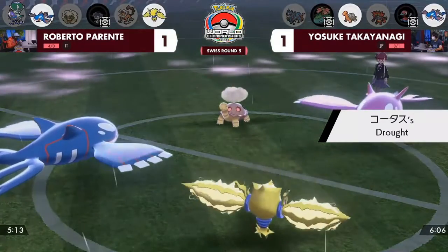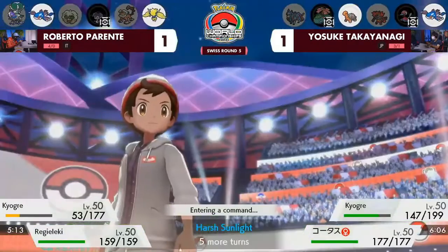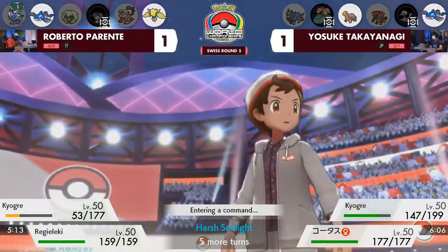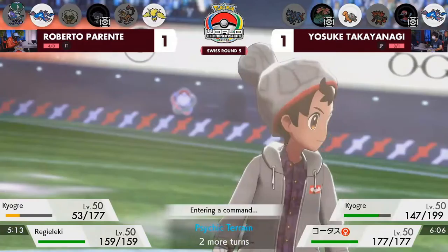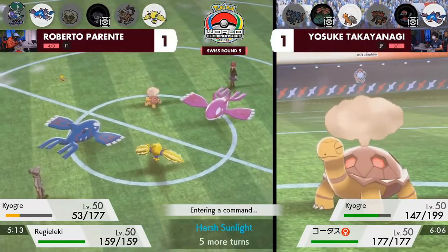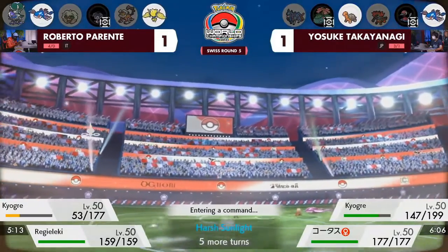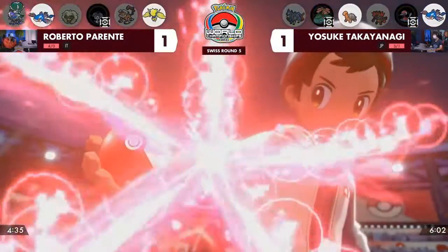Hopefully Kyogre has access to something other than a water-type attack in the sun. And here's another massive adjustment from Roberto — this is the first time in this series we've seen Regielecki come to the fold. Landorus was there before, but it was just too difficult facing down the Kyogre, so Roberto decided to switch in Regielecki in game three. As we were talking about in team preview, Regielecki has a great matchup into Kyogre — there are no ground types to be seen, so you can click Thunderbolt or Rising Voltage, and it will do a lot of damage into that Kyogre slot. Roberto still has the Dynamax advantage as Venusaur was knocked out on Yosuke's end.